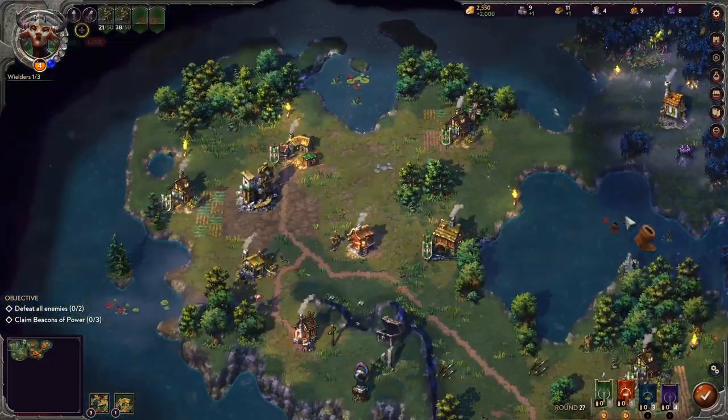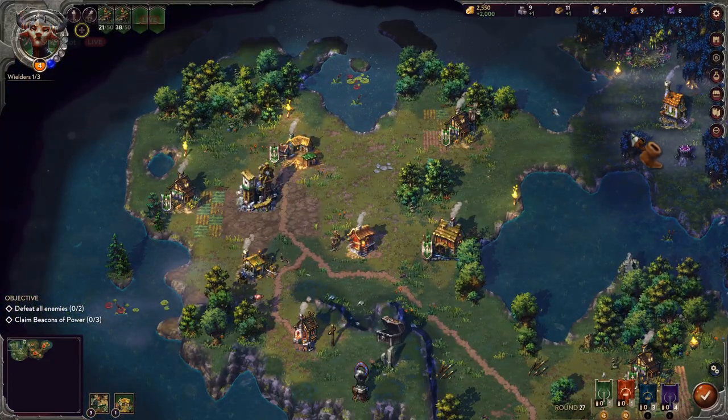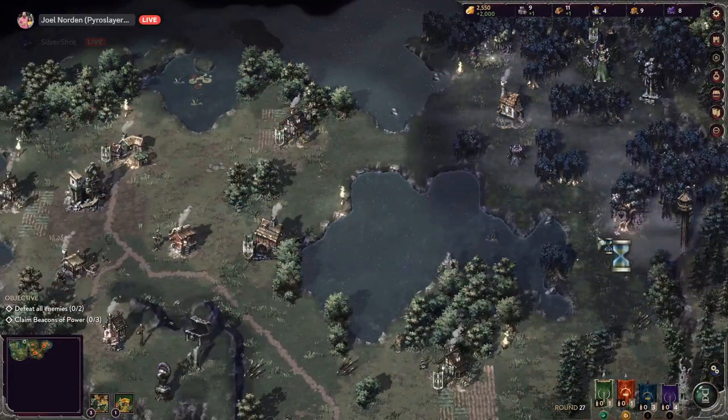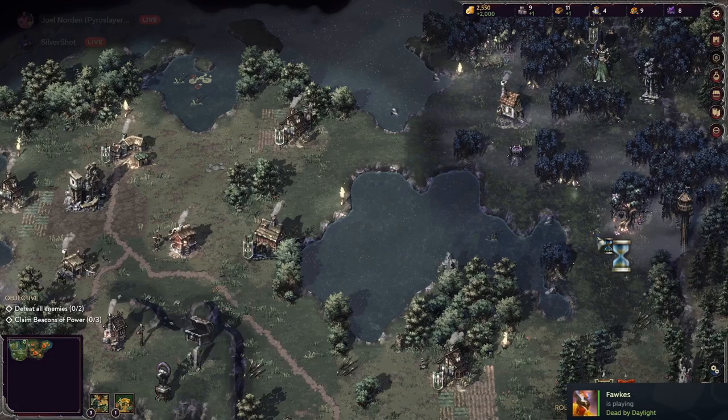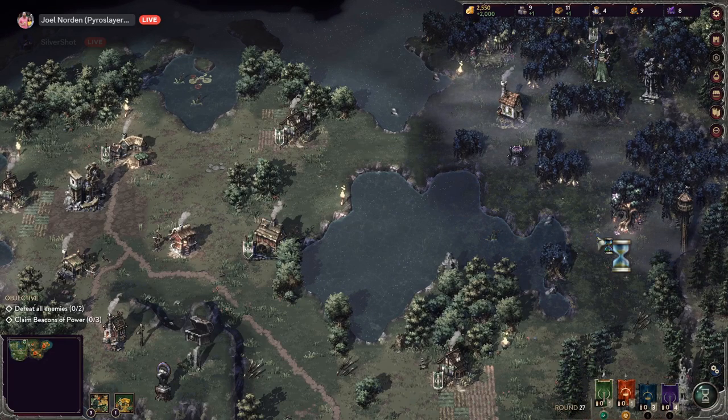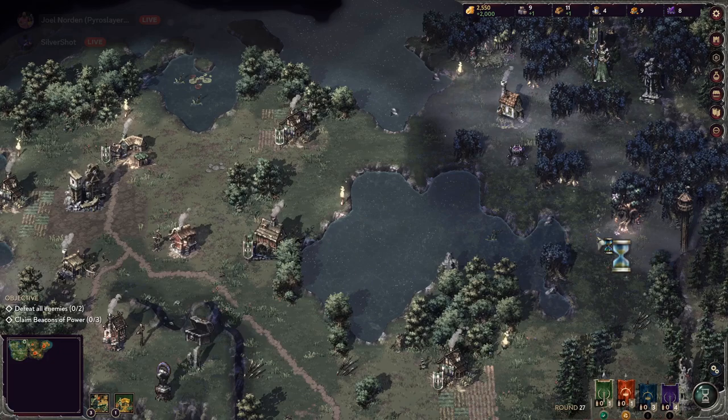Now I'm getting two thousand per turn and it looks like you're doing about the same — two thousand fifty. I probably should have bought another wielder to increase my options, but I'm kind of having one just not doing anything. I'm glad I didn't then.